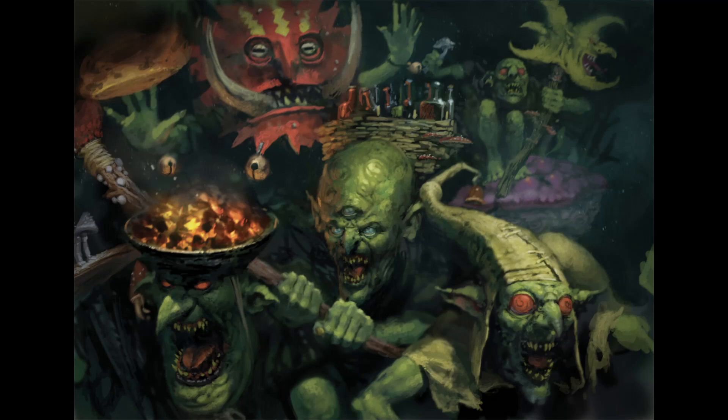Number two is the Moonface Mommet. At the start of the combat phase, pick one enemy unit within 12 inches of the bearer. Subtract one from the save rolls for attacks that target that unit until the end of the phase. That's pretty big — you're essentially giving everything a Rend bonus against that unit for the whole combat phase. It's something the enemy won't see coming. Having a minus one to save that isn't applied by Rend is something that will catch them off guard. I really like that one.